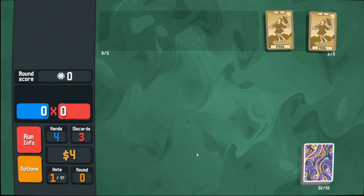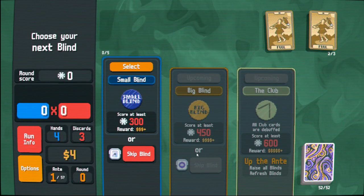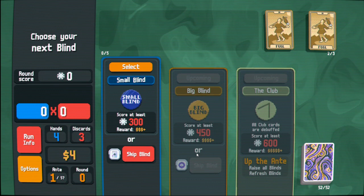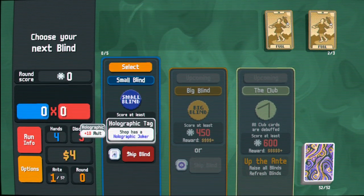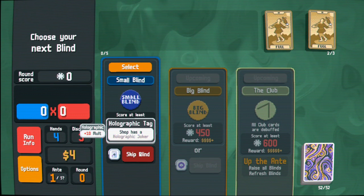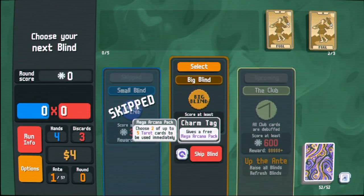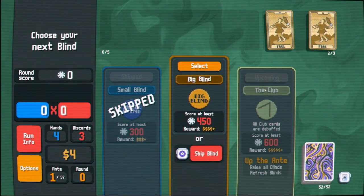I'm curious if this is going to be different because it's not the tutorial seed, but that did feel like a relatively normal run, so I guess we'll find out. The shop has a holographic Joker - Joker, Joker. All right, I'm down to skip that for sure, although I do need money. I'm pretty sure you get to see the shop after this.